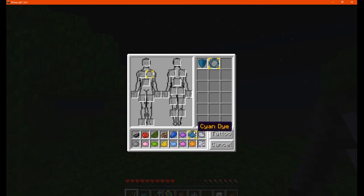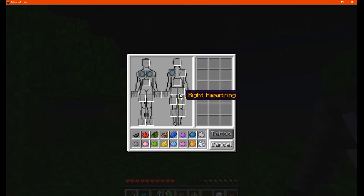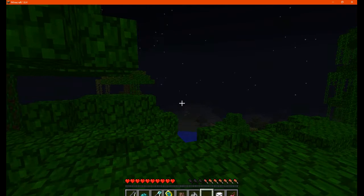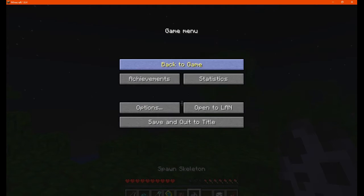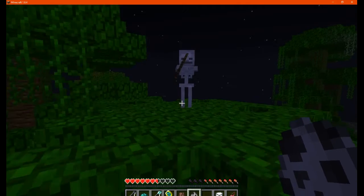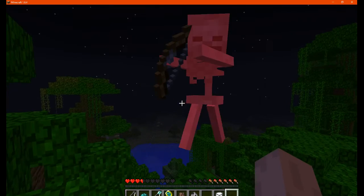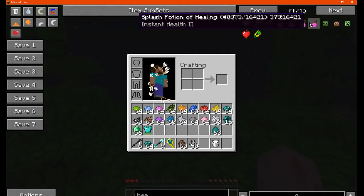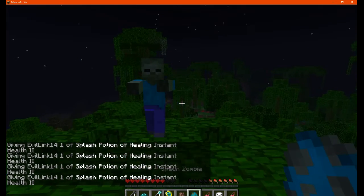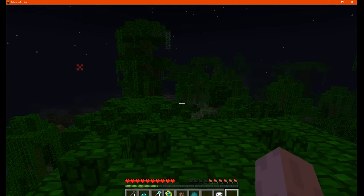Let's try thorns now — going cyan here — and see how much damage we inflict back on them. With the skeleton it doesn't seem to be doing much, because thorns requires melee contact, not projectiles. Trying with a zombie instead, since you need enemies that actually harm you in a melee way — and that works.